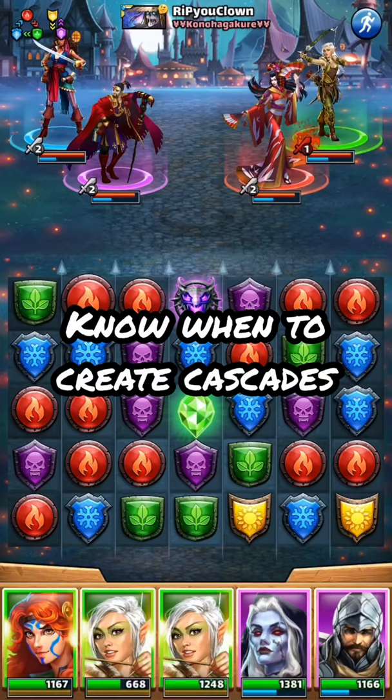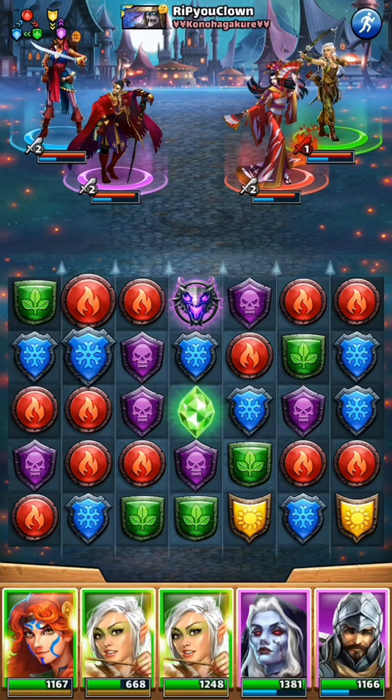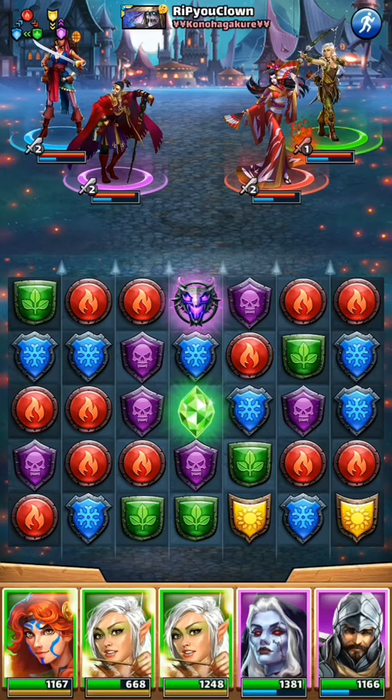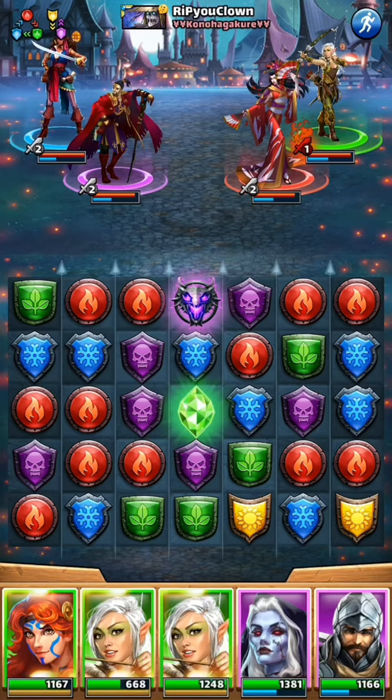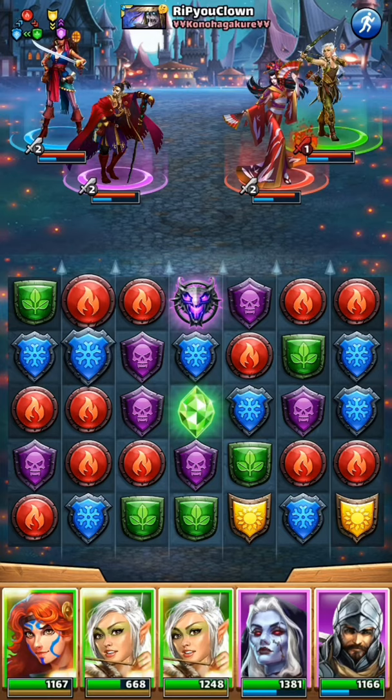This brings me to the next tip: know when to create cascades. Did you notice I already could have created a couple of cascades, but what I was doing was setting up the board to clump some tiles. I didn't create the cascade until I wanted to set the yellow diamond off to take out Gwynevere. The thing people do wrong is simply making obvious matches. Most of the time you want to create cascades to keep the board flowing, but sometimes you don't want to — to avoid setting off opposing heroes.